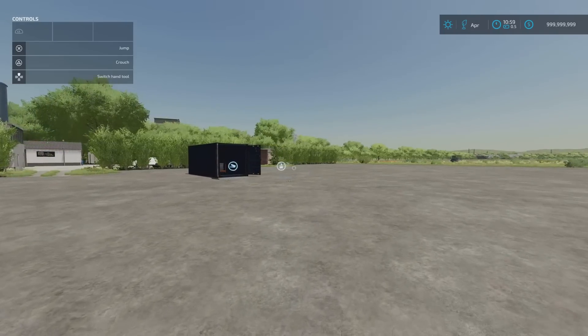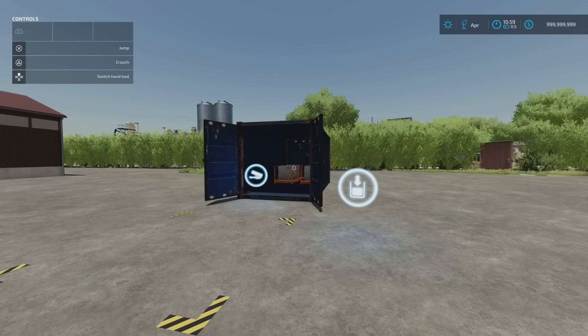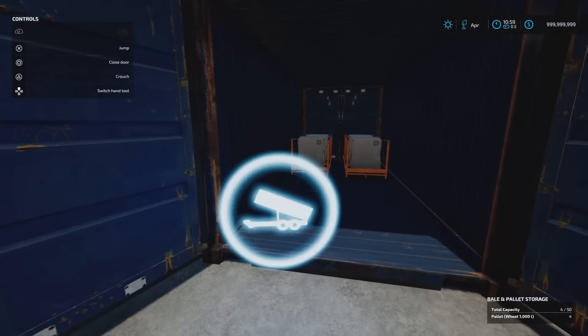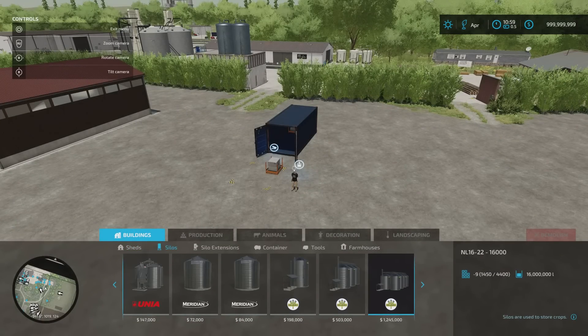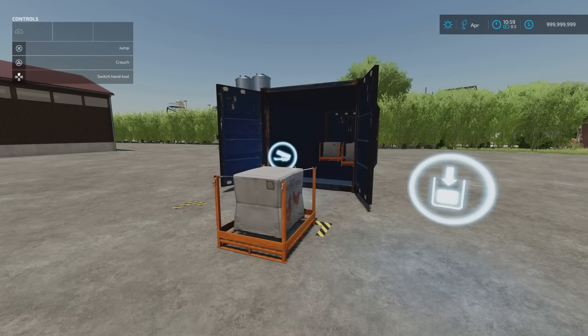Next we've got the Auto Load Pallet Storage by Agri Kevolution: 0.59 megabytes download, 3 slots on console, five grand to buy, holds 50 pallets. Be wary — this is similar to the bale and pallet storage but will only do pallets. The trigger is right by the door, so you bring them up to the door and it puts them in. Taking out is done here via the dialog — pick whichever pallet and it puts it out for you. You'll find it under Silos; note it says 'bale and pallet storage' in the menu but it's just pallets. Slot count comes down to one.